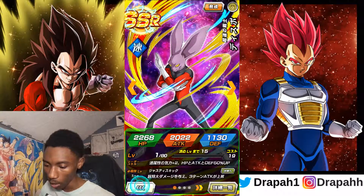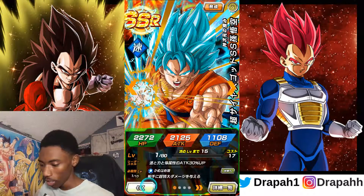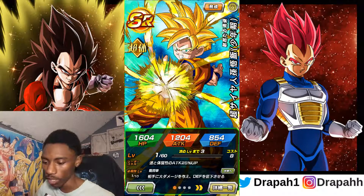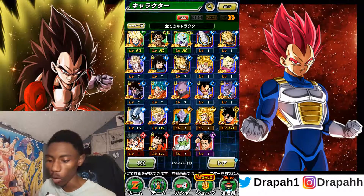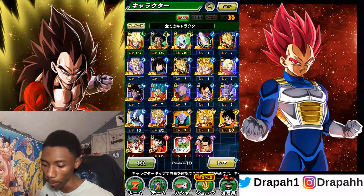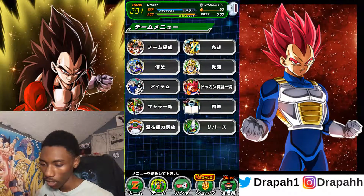Got Dyspo — gotta level him up and awaken him. Got Blue Goku — gotta level him up and awaken him. There are some units I still gotta level up and awaken. This Gohan — they discontinued him when they revamped the Bojack story event, so I made sure to farm a copy just to have it since you can't get that Gohan anymore. Other than that, gotta get Majin Vegeta leveled up and awakened too because he's real good. That's my Dokkan box — now I'm gonna show you guys my teams.